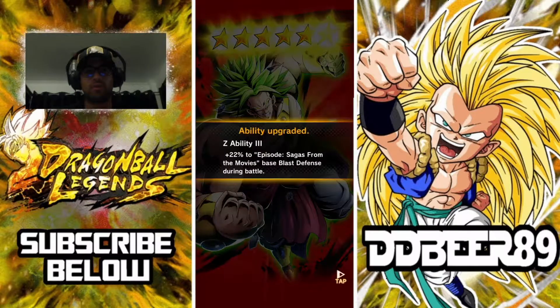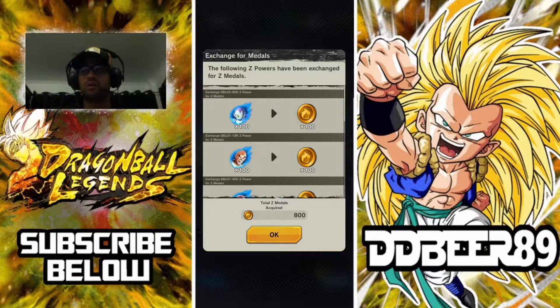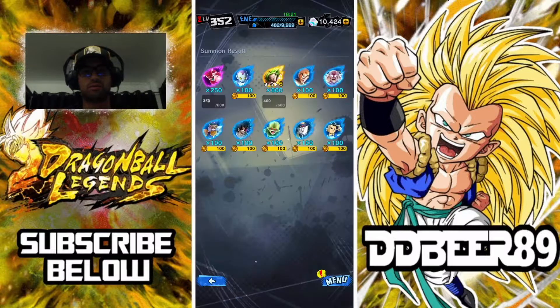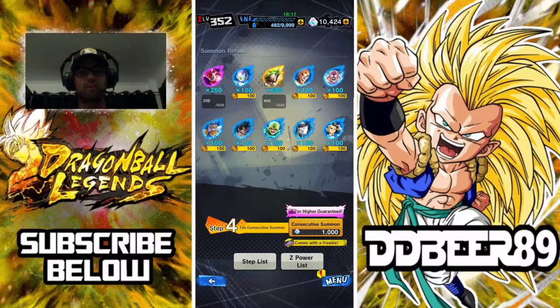I will take that. We need one more — one more. I can't even Zenkai him, man. Do you know how long it took me to get this character? There we go — the last final part of the puzzle. We're not going to waste a thousand on them; I didn't really want to jump on this banner, but we are going to jump back.